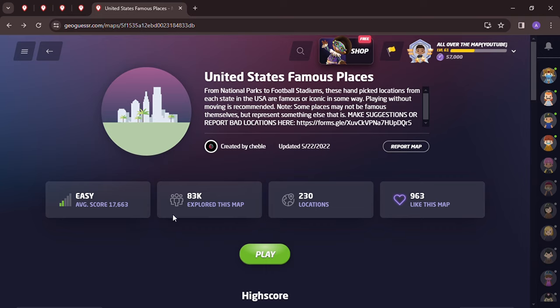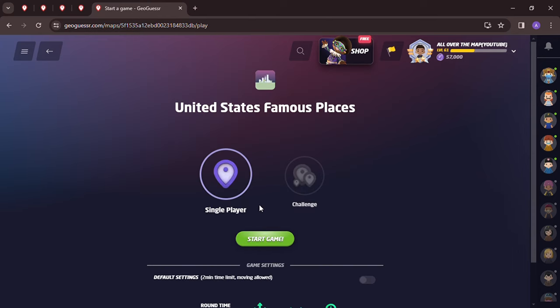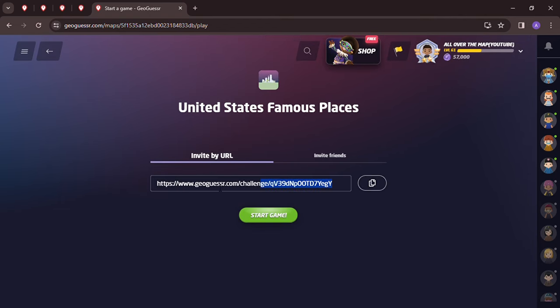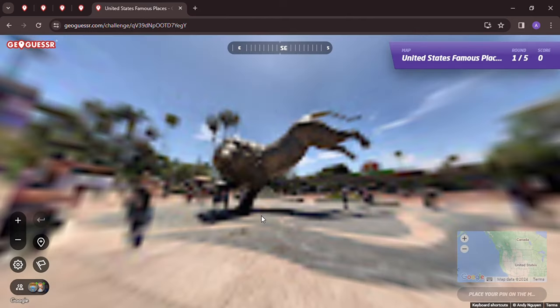Welcome back to All Over the Map. On this episode we have United States Famous Places, the game created by Chebel. It's been a while since I've done a United States-based game. It's a long President's Day weekend here in the US — Monday is a holiday. We're going to do this as a no time limit, moving, panning, and zooming allowed challenge. The play-along link will be in the description below.